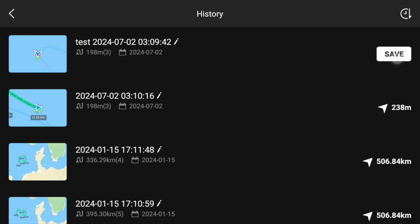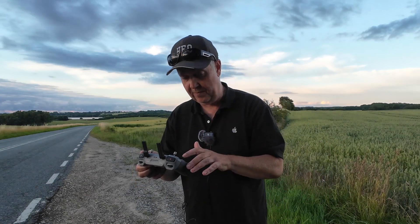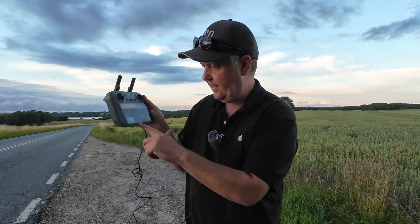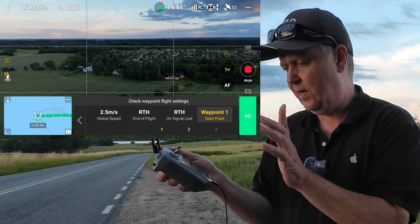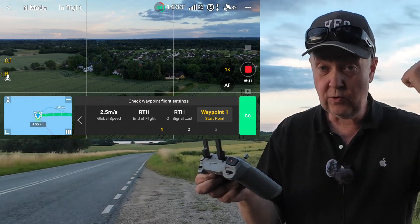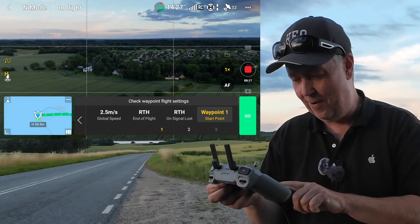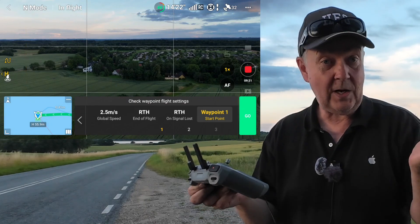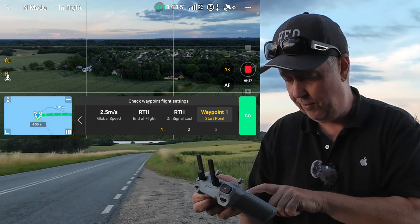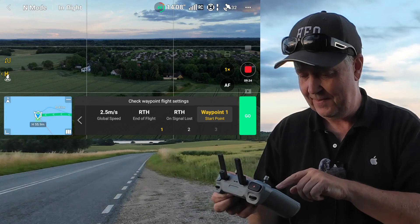I think we have sufficient battery. Let's go and save it — I could have given it a new name but I just saved it on top of the other one. Then we press next and go through the settings: first is the speed between waypoints; second is what it does when it finalizes the mission — does it return to home? That's what happened in the first attempt because I put it on waypoint 3, which triggered the return to home. If it loses signal, it should also return to home. And the start point should be either 1, 2, or 3. It seems if you put it at 3 it will just trigger the return to home.